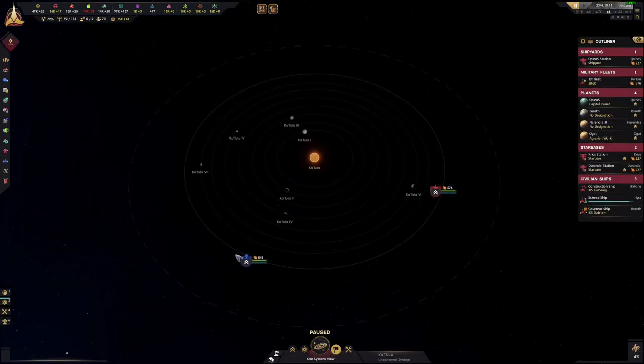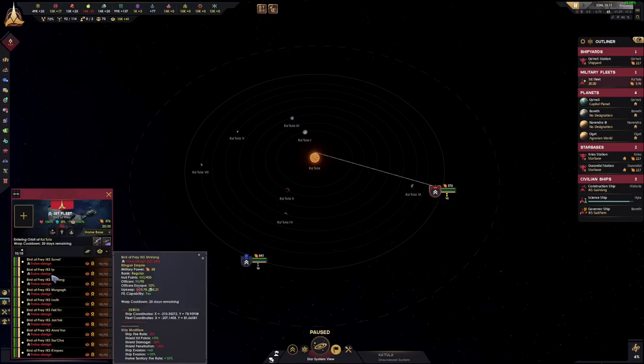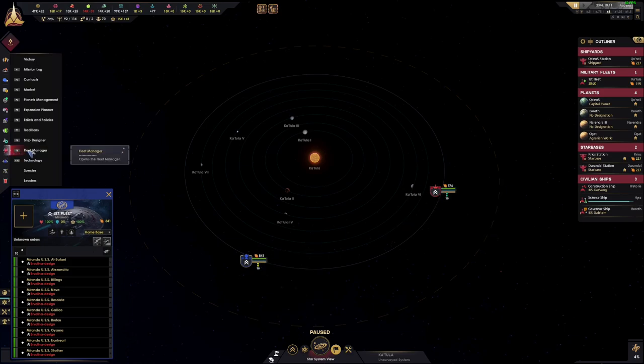Here we've got a Federation fleet of 10 Miranda class ships versus a Klingon fleet of 10 Birds of Prey. The Federation has significantly more firepower at 841 versus 576 for 10 ships each. You'd need some more Birds of Prey to even up these numbers — probably another 3, 4, perhaps even 5 to match the Federation fleet, because they've got a lot more hull points and more firepower.